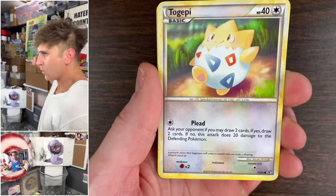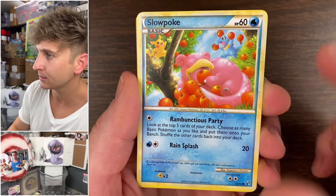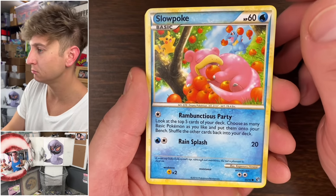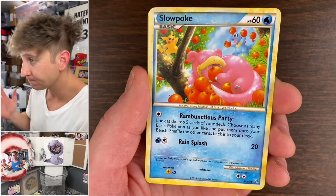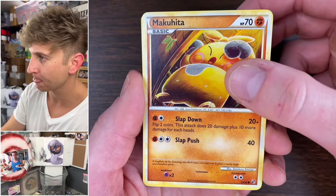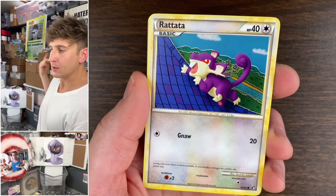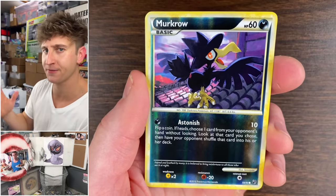We're going right in baby — one time for the furry boys and the hanger gang! Slowpoke — that is a dope artwork, what the f***! Yo, that is a really cool artwork. Look at me appreciating the commons — trying to do better, trying to grow as an individual. Slowpoke, Maki-Hita, beautiful artworks, Murkrow. Come on baby — Rattata! Hit me with a fire prime — nope, just another Murkrow.